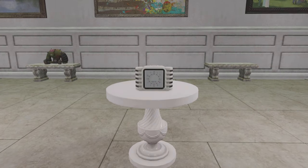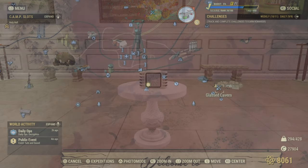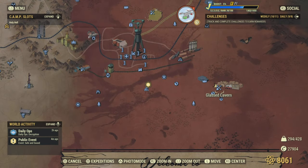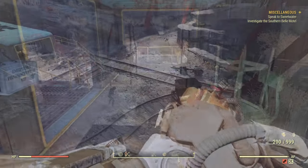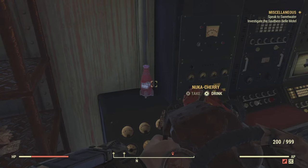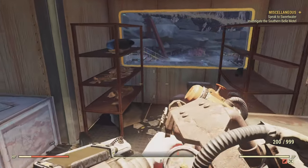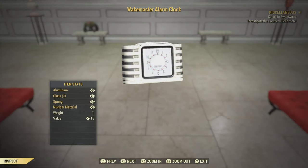Moving on to our next item, the Wake Master Alarm Clock. This one's dead easy to get. All you gotta do is head on over to the Glass Caverns. The little building that's in the middle right there — head on over into that, and you'll find the alarm clock sitting on the side. There is going to be a load of Scorched there, so come prepared for a fight. I'm not sure if you can find this anywhere else in the wasteland, but this is the only spot I know of.